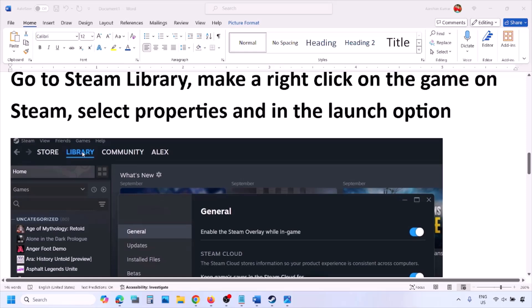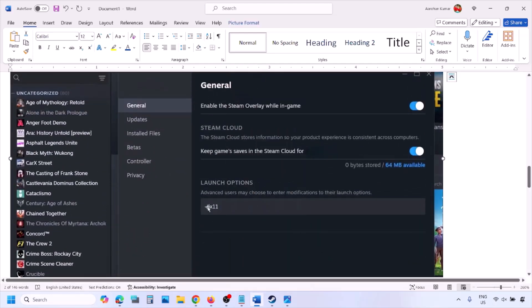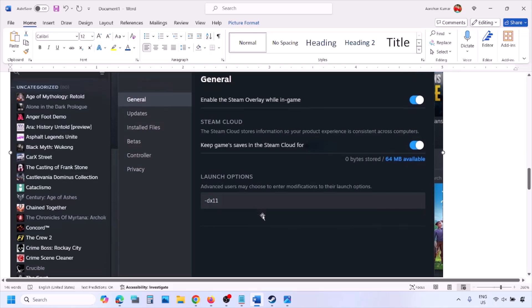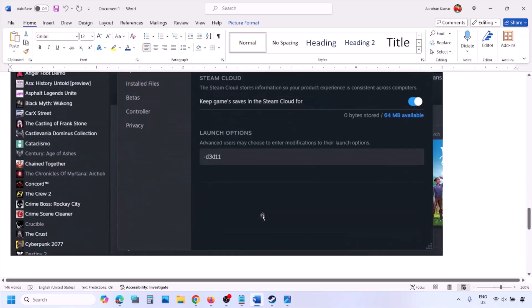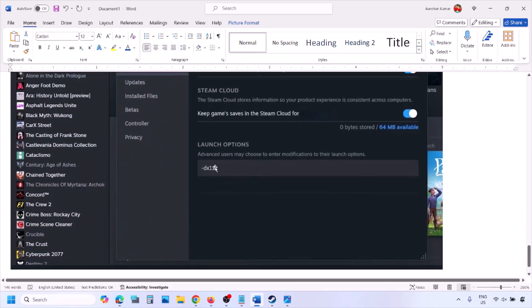Go to Steam library, right-click on your game and select Properties. In the launch option, type in -DX11 and launch the game to check. If that does not work, type in -D3D11, and if still not working, type in -DX12 and launch the game to check.